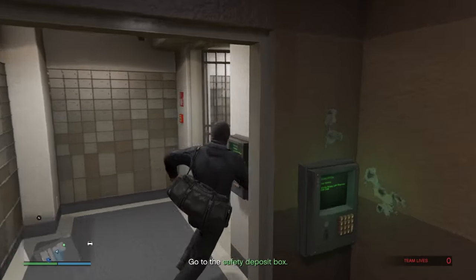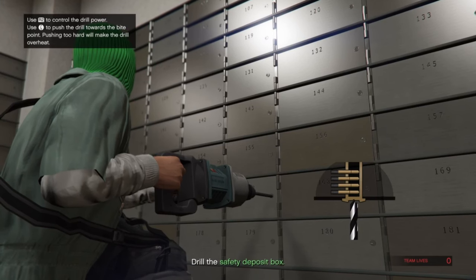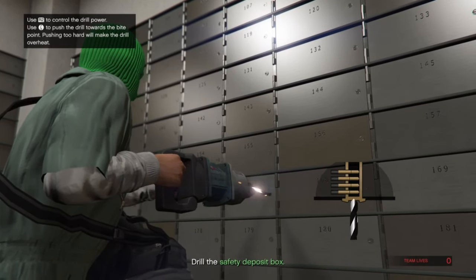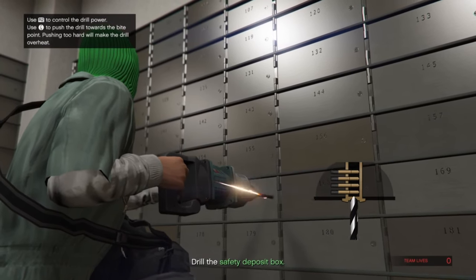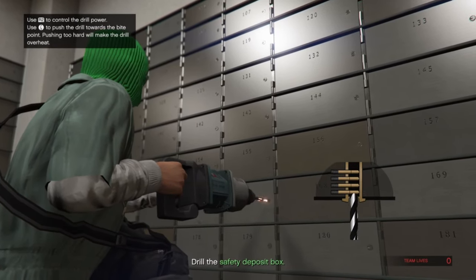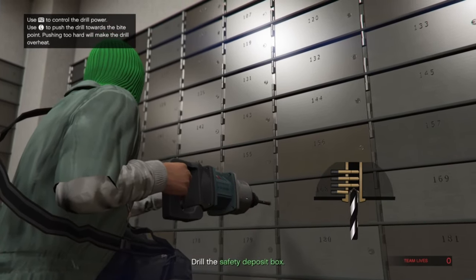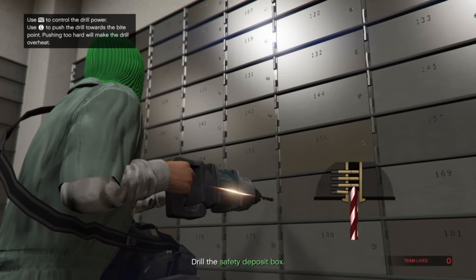For the driller, simply go immediately to the back of the bank to the safety deposit box and start drilling — I think this is the most difficult part of the entire heist. A tactic I use is to hold the R2 button, the drill power button, kind of halfway, keep this constant, and then with your analog stick just push slowly forward. When the drill becomes too red, just reduce the power, stop drilling, and then when it cools down you can continue.